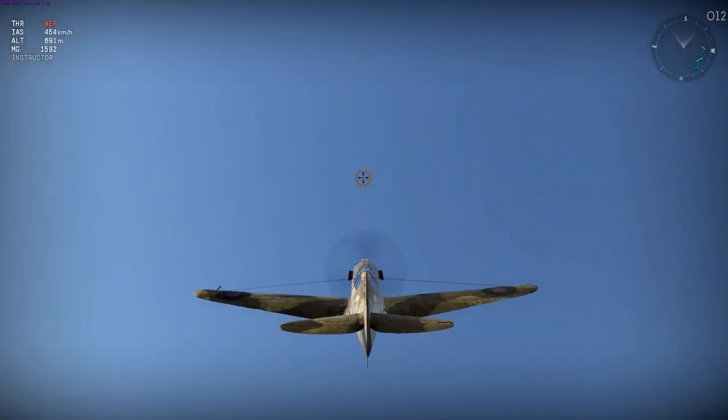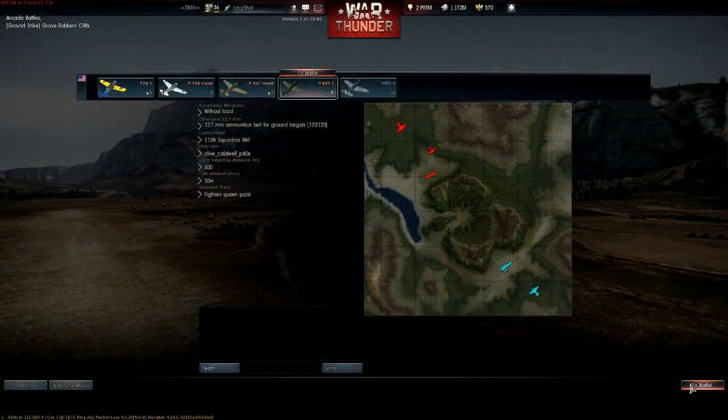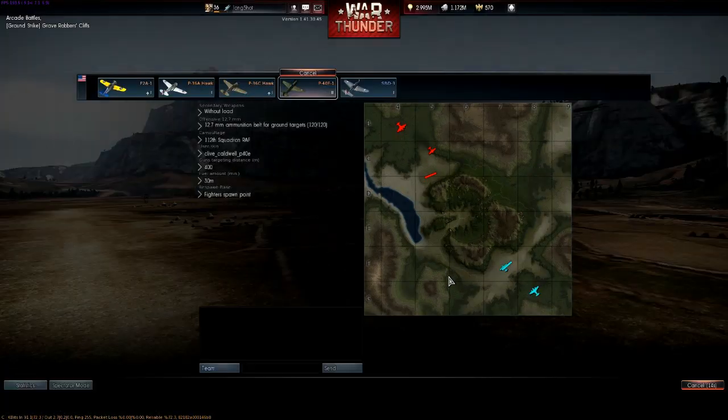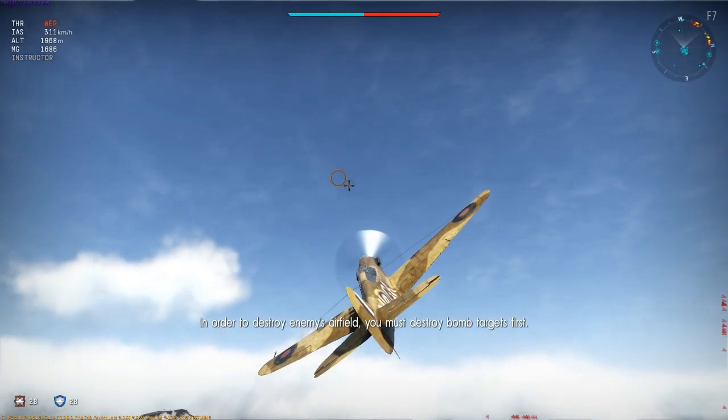So with that done, let's take it to battle. I'm using the ground target belt, which has the highest ratio of armor-piercing rounds in its 6 wing-mounted .50 cal machine guns, and I'll set my convergence to 400m, which will allow me to begin firing at around 600m range. I will of course begin by climbing, as altitude means speed, and as with any energy fighter, speed is life.